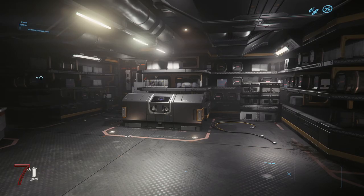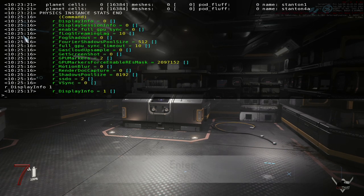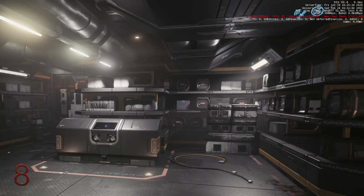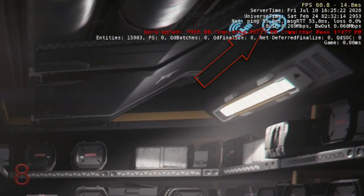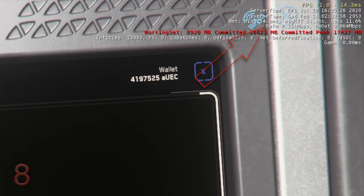To see your frame rate and other data, hit Tilde, R, Tab, 1, Enter, Tilde. If the numbers next to BWIN — Band Within — aren't moving, the server has crashed. It just hasn't told you yet.